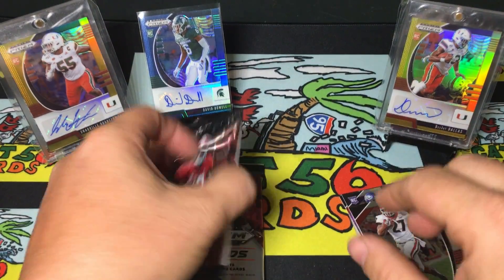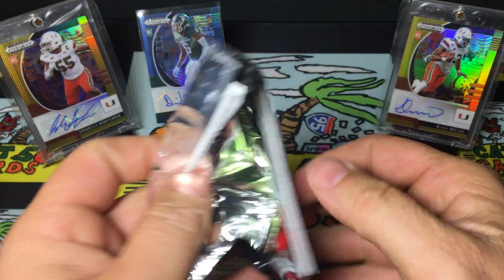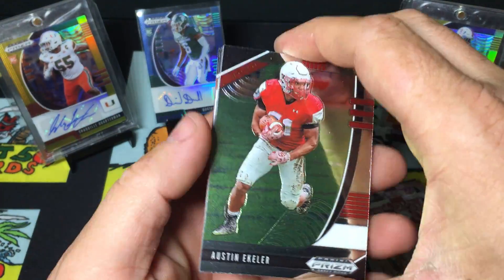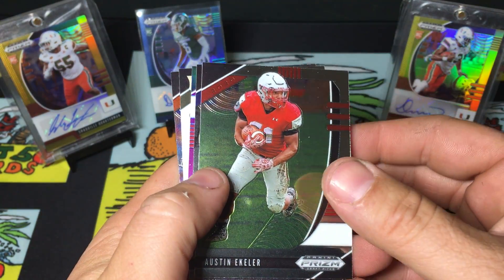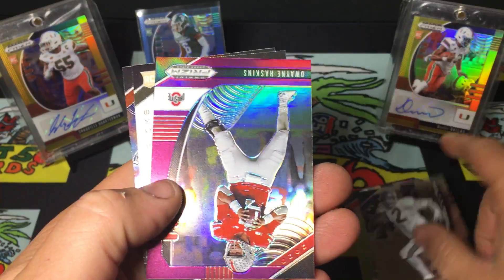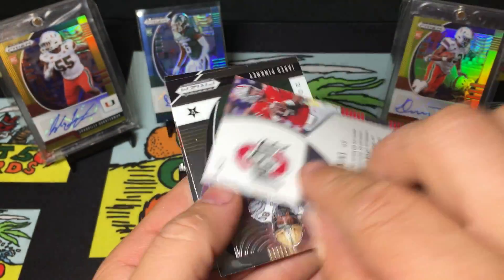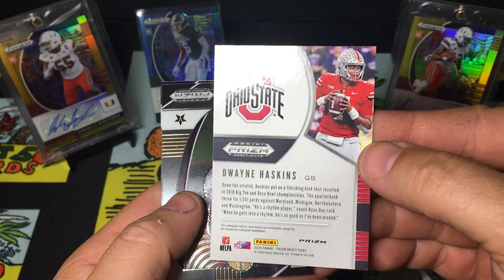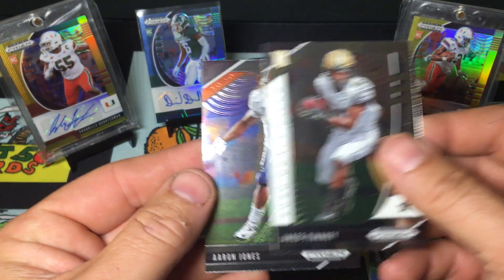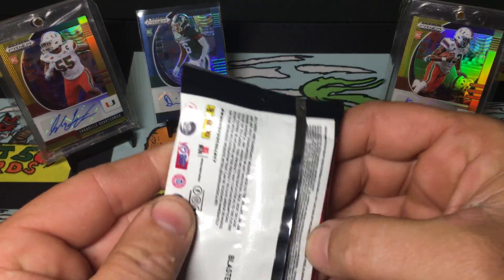Two packs left. The auto's probably hiding in that last one, hopefully it's good. I think I need a Carolina Blue DJ or a Carolina Blue Shaq - not sure, that's part of the rainbow. Terry Bradshaw, Dwayne Haskins, purple Jerry Pinkney, Aaron Jones. Alright, here we go.